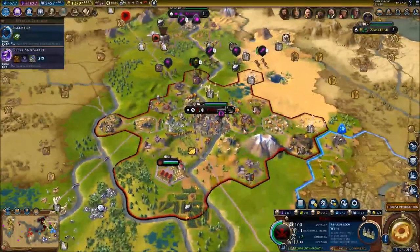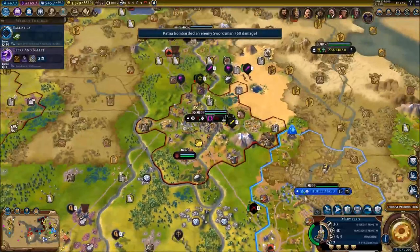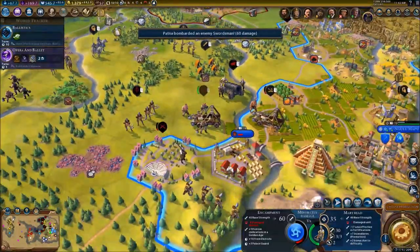We're getting attacked right now by these guys, so let's send them out of our area. Mary Reed, what do you want to do? Continue your assault - that's fine. We're doing good so far.